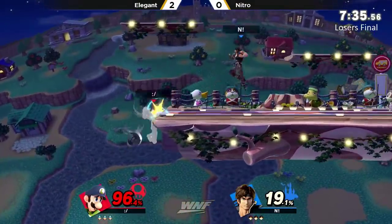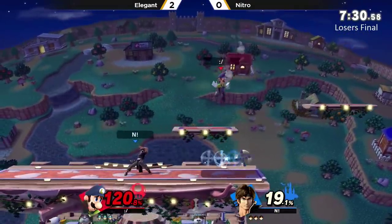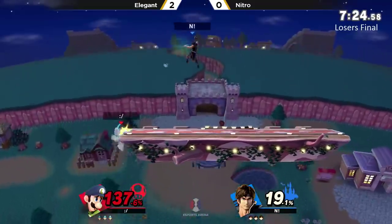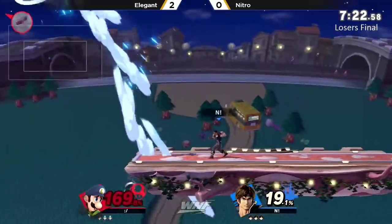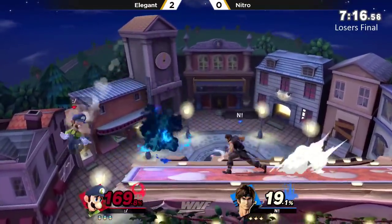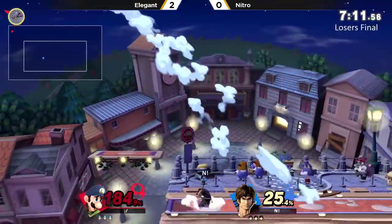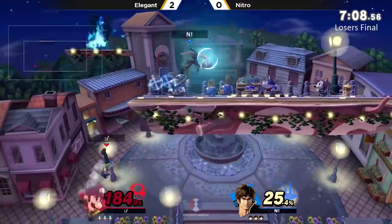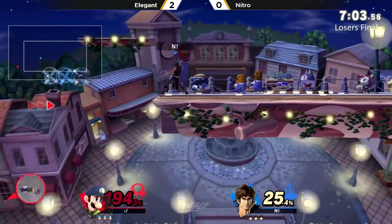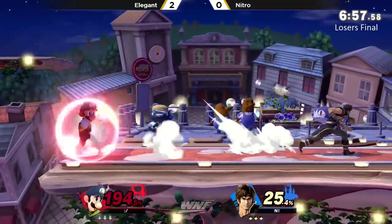Great air dodge there for Elegant — he goes up with it to avoid the F-smash, but he still gets punished in the end. You cannot land on Nitro's shield like that. And that was a really weird angle — both cross and F-tilt hitting at the same time, just not killing Elegant just yet. Very good spacing for Nitro, asking why Elegant is hitting his shield with these up-Bs. This is looking very, very dominant for Nitro in game number three. Really liking the Town and City pick here for him.